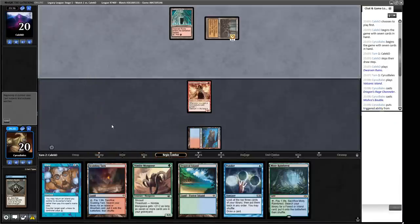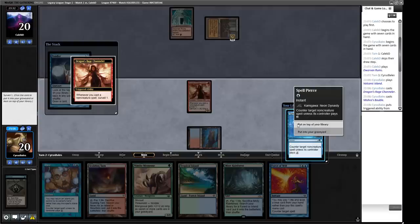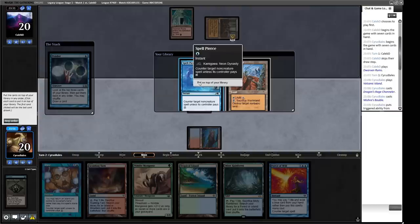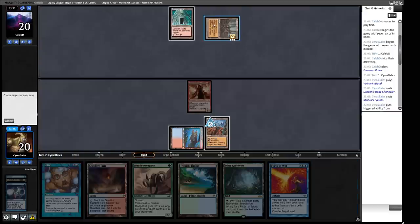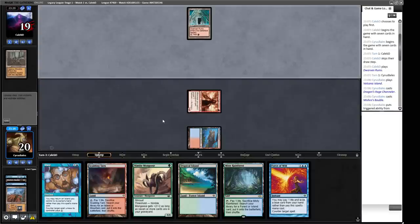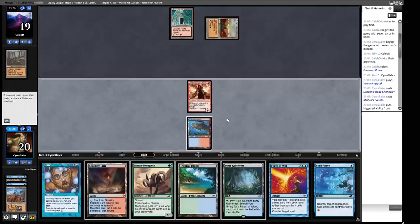I'd like to find a Wasteland this turn — cast Ponder. We find Spell Pierce, then Spell Pierce and Wasteland. That lets us counter two Creative Techniques this turn if we need to. We'll put Daze, then Spell Pierce, then Wasteland on top. Take the Wasteland. Get rid of the Hickory Woodlot — that's the better one to destroy. The other will die upon use. Maybe this is a matchup where we want our Life from the Loam just so we can Wasteland lock our opponent so they never get to play the game properly.